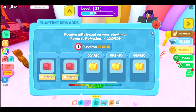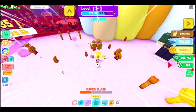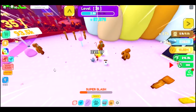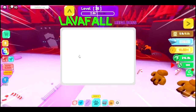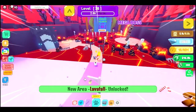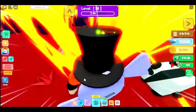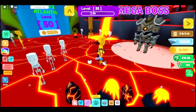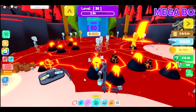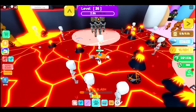Now I'm level 35, so I can go to the next world, Lava Fall. Let's go. So if I get to level 50 I think I can go to a new world. This is a Golden of the Medium. The hard is a volcano. I want to first defeat this — it only has 3,000 health. That's not that bad.